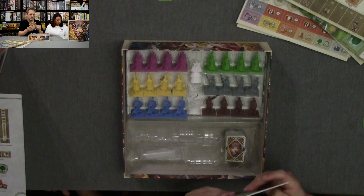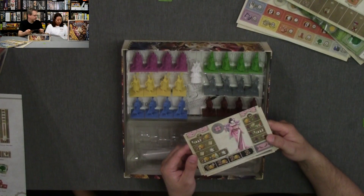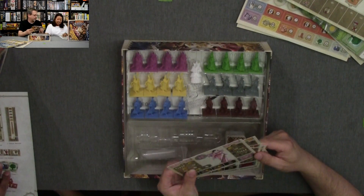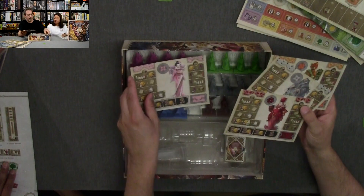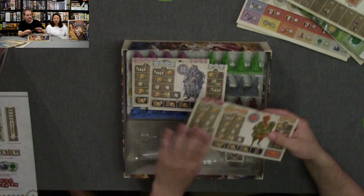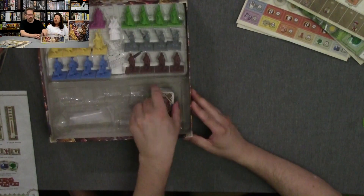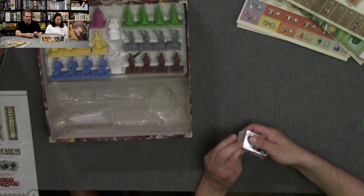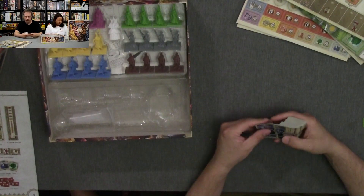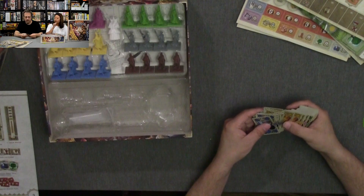We have 90 politics cards - all those. There's the four-player card. So it's exclusively four players then. You should have 90 politics cards: 13 in each color and then 12 jokers.